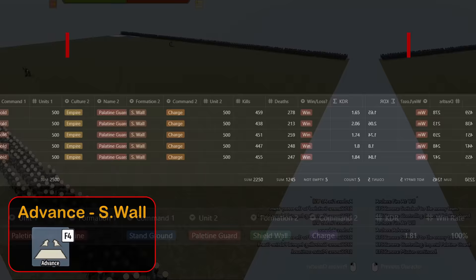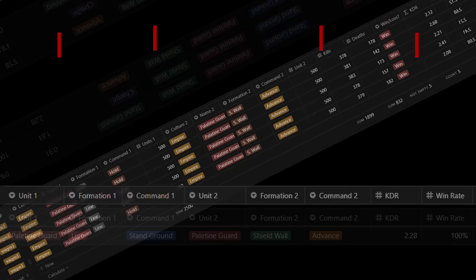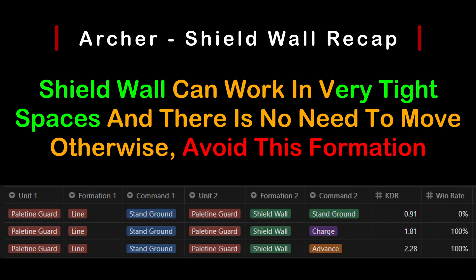Advance seems to move slower and tries to get closer to the enemy. Their line disintegrates within a few volleys for a lopsided defeat. From the data, we see one of the worst results: 2.28 KDR and 100% win rate. The only time shield wall is recommended for archers is when space is limited and the archers don't need to move. Neither charge nor advance is a good idea as the slaughter was significant.